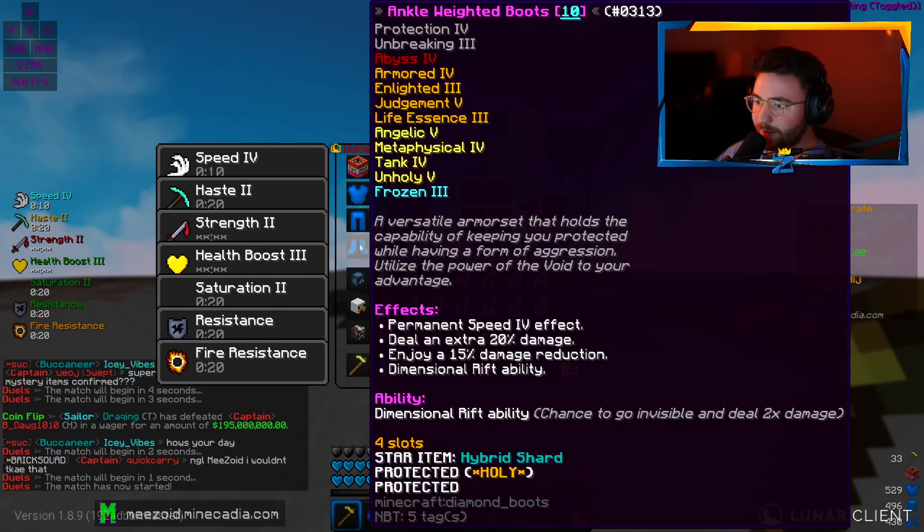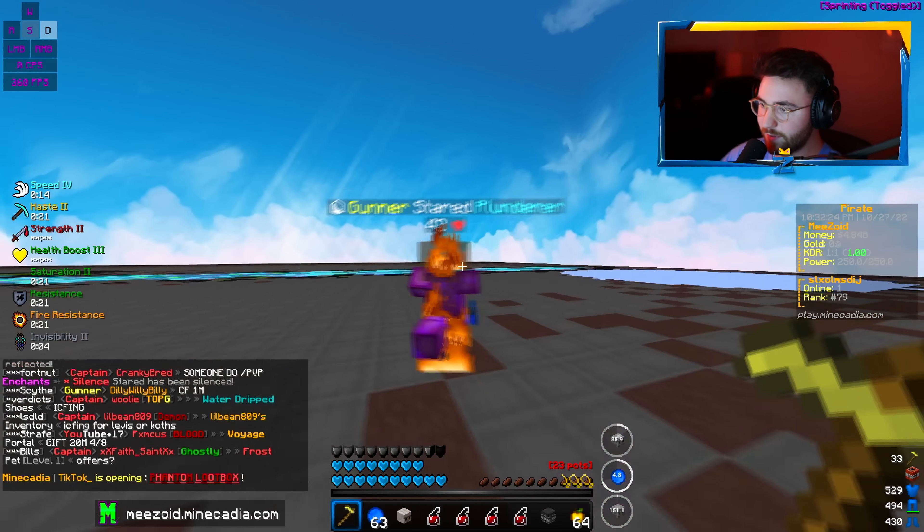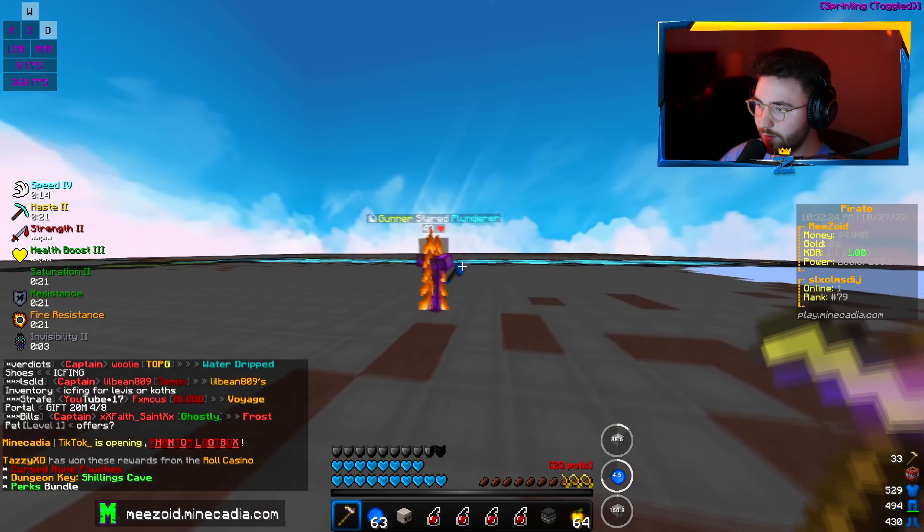I just accepted a risk duel against this guy right here — he does not have a good set on. I'm just going to give it back if I kill him, which I probably will. I want to do both risk duels and actual fights in the wild to get a little bit of both for you guys' episode. Just Divine Immolation having no cooldown because of the Nitro Star item is OP in itself, but everything else we have just tops it off because Divine deals like four times more damage.